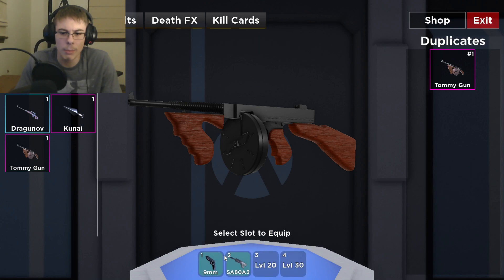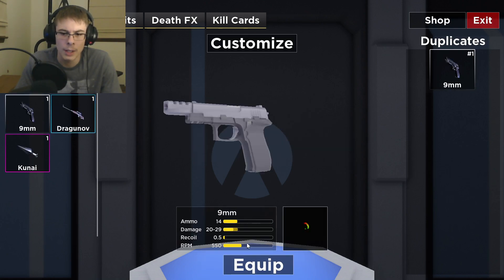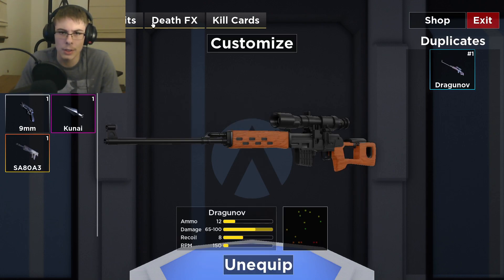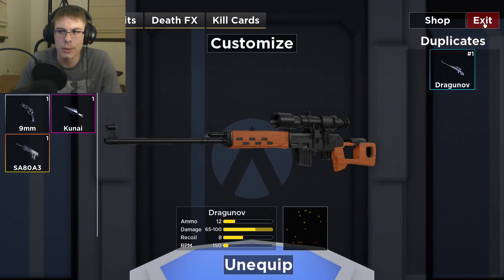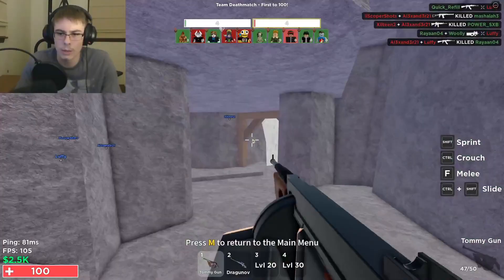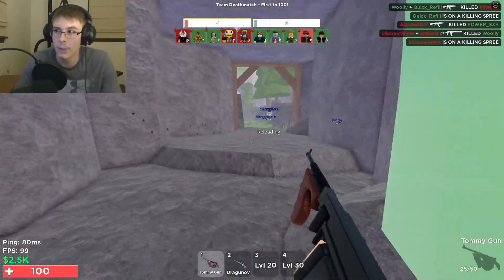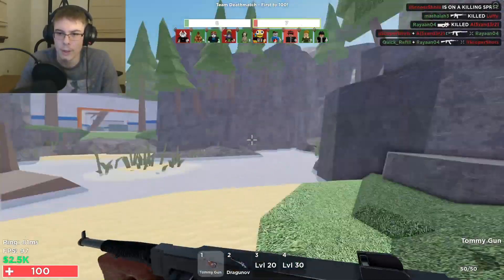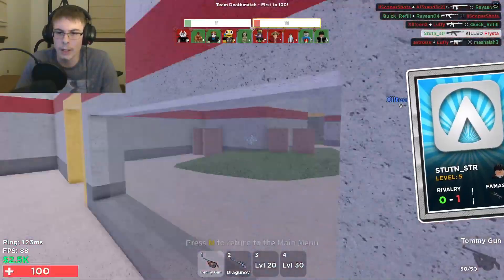Let me equip this in that slot, then put Dragon Off into this slot. Whoa, that looks pretty cool. It keeps firing by itself — that was a really weird glitch, but that's okay. I kind of like guns that are more automatic.